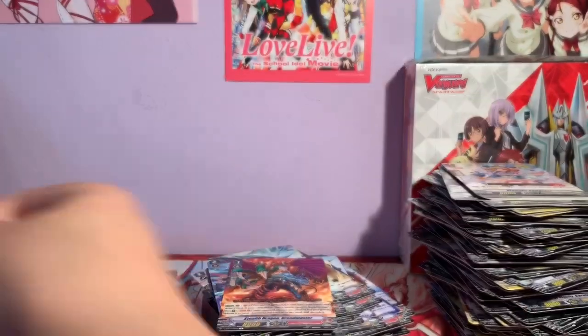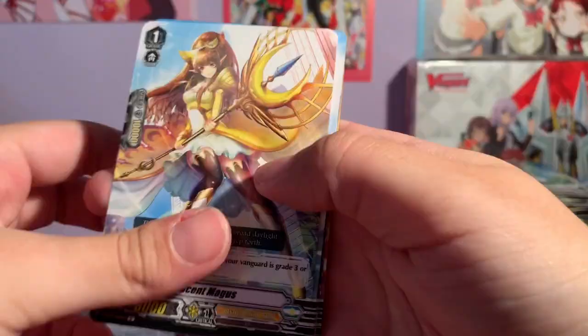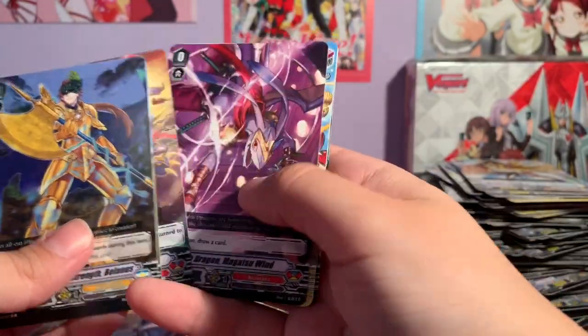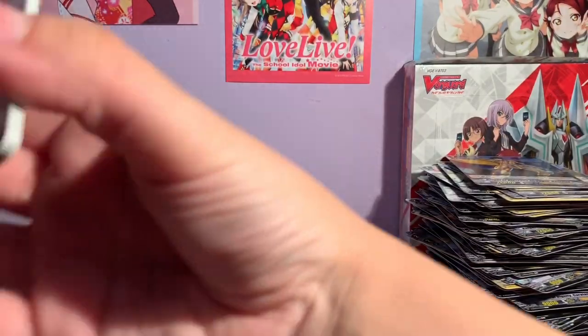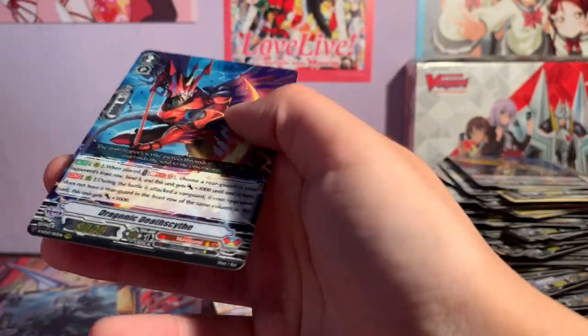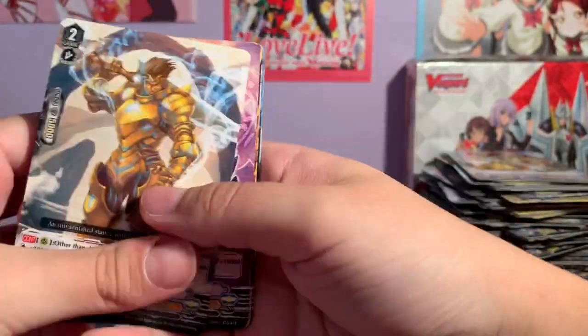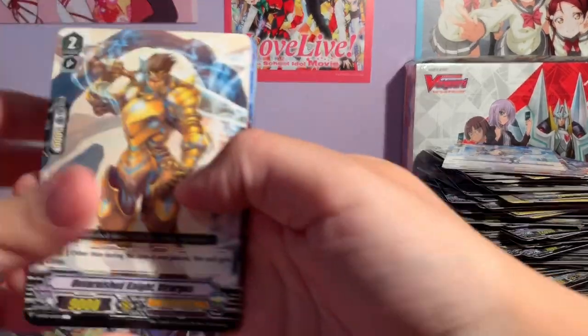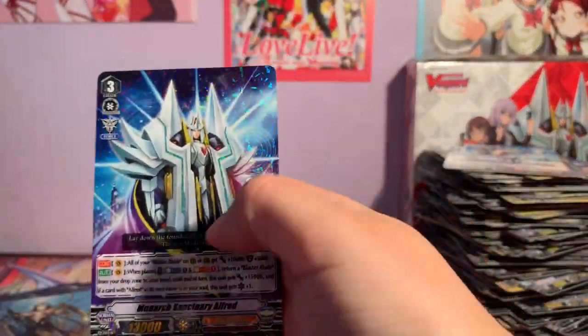Last pack — what will I get? And it's Magatsu Storm. Some boxes you will get more thingeries than others, but it's generally five VRs per case. Hopefully we don't pull any more. Death Psyche. Where are my Alfreds? We have one — at least I pulled one, that's something. Ask and you shall receive.